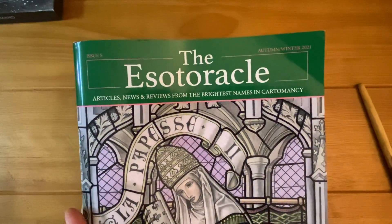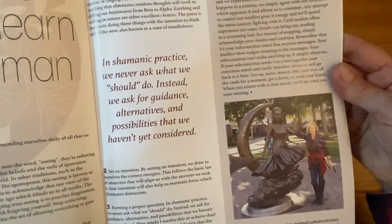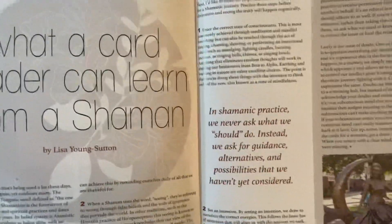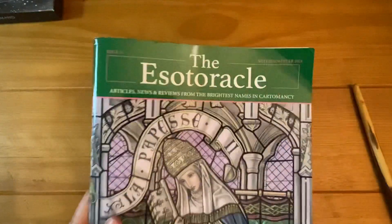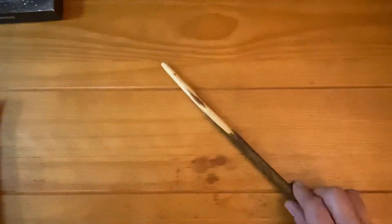I think we're going to stop there for today. Oh — my magazine! This is the current issue, number five, of Esoterical Magazine. You'll find my article in here — I highly recommend you get it and read it. I'll link the website in the description box below the video. Stay tuned for video number two in this series. The blog should be done within the next couple of days, and for now, go play with your cards. Bye everybody!